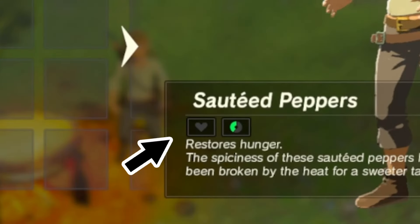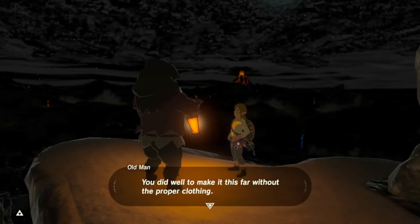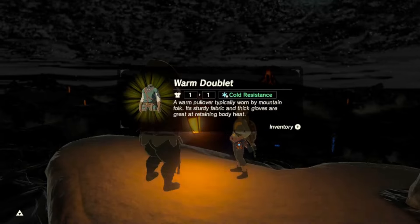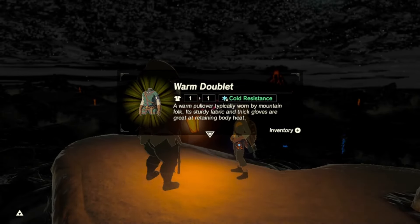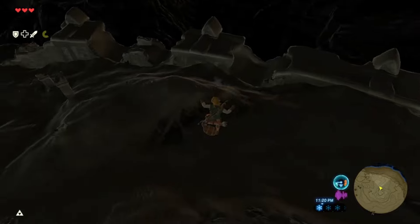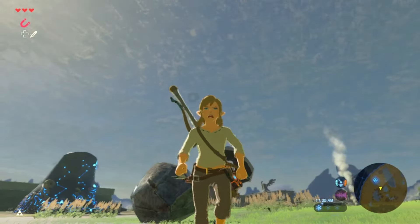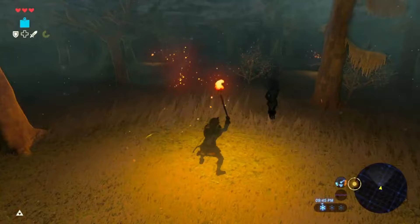The hunger bar is only filled by eating cooked food, but cooked food doesn't give you hearts. Instead, you'll need to roast it in a fire before you see any healing. You also won't be receiving any resistances from eating, so you'll need the correct armour for the correct weather. The weather is amped up to extreme conditions and will drain your hunger bar extra quickly, and when your hunger bar reaches zero you'll be stuck in a permanent exhausted state until you eat again.